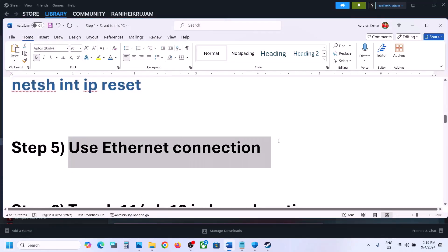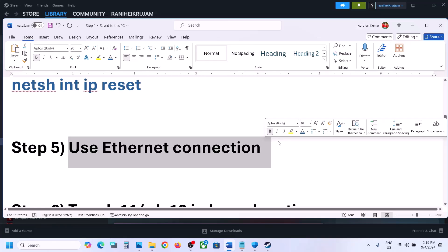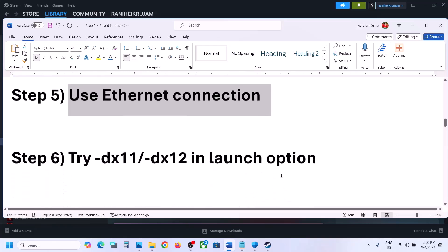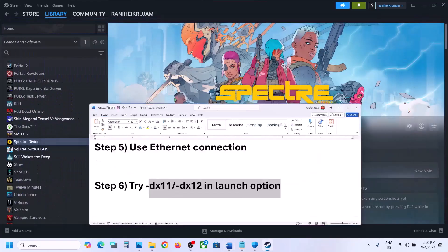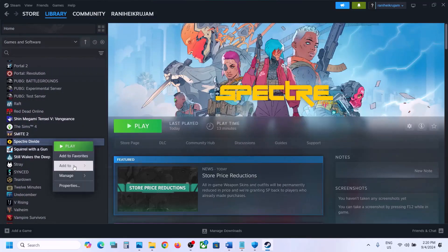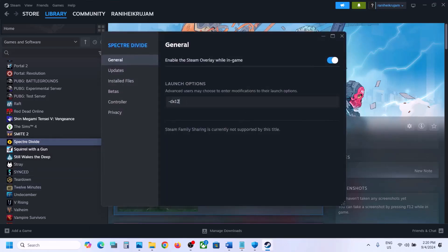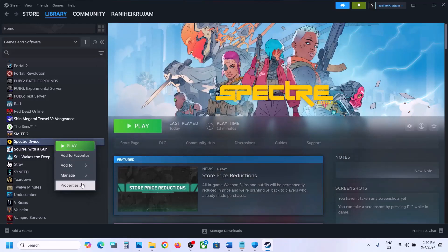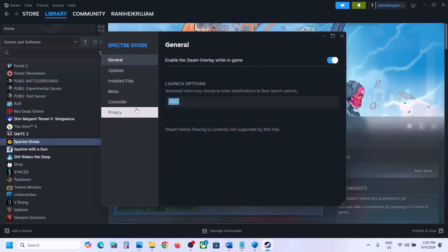The next step is to use an ethernet connection. If you have an ethernet cable and your computer has an ethernet port, use a wired connection for internet and check. The next step is to try DX11 or DX12 in launch options. Go to Steam, right-click on the game, select Properties, and in the launch options type -dx11, then launch the game and check. If that doesn't work, try -dx12 instead. If still not working, remove the launch option and follow the next step.